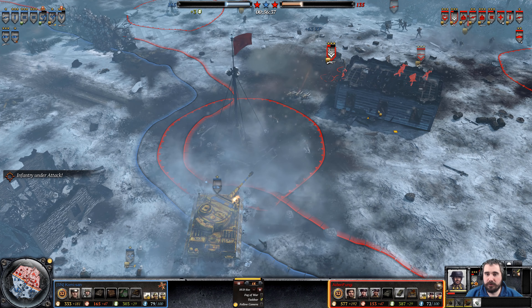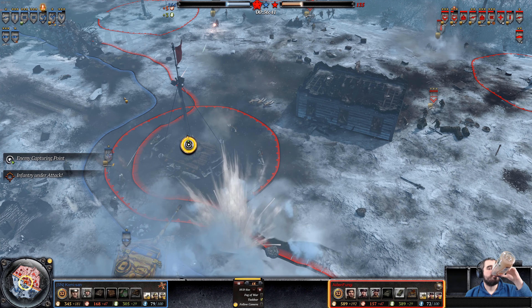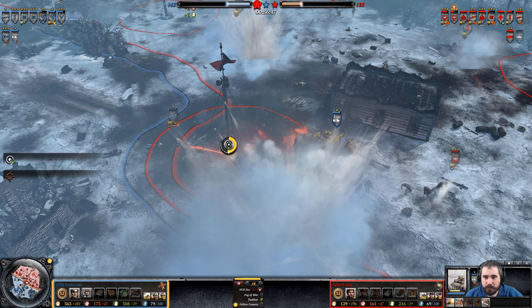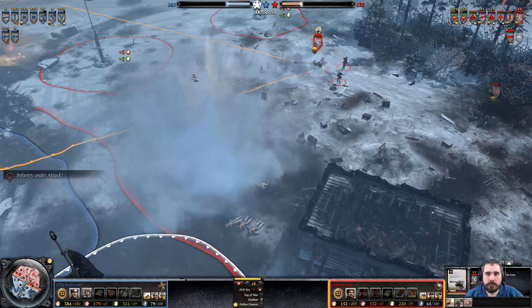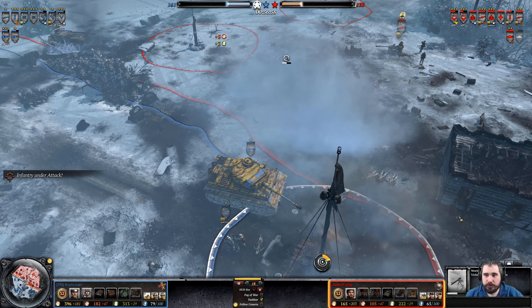Good hit there — direct hit on one of those models. Now at the capture point, they're trying to take it. Panzer War getting a nice flank. Tiger Tank receiving a pen — two pens. Force in the radius. Pack 40s reposition. Vickers gun de-crewed.